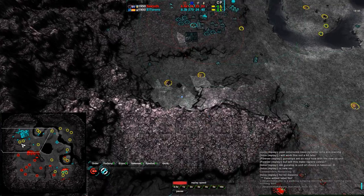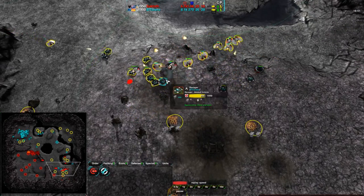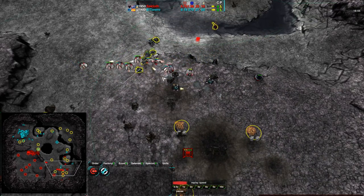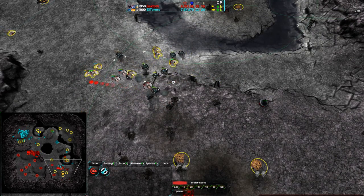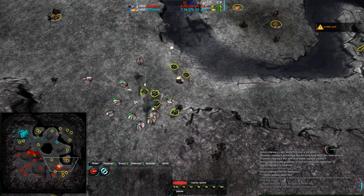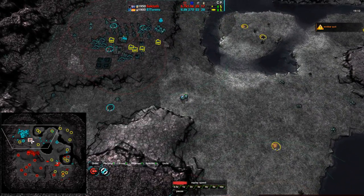Very nice move by El Torero moving those Ravagers in there — Saktoth losing his main base and most of his energy economy, while trying to support it with Rapiers. But at this point it's too late — his main base is gone. Not completely too late for the game though — Saktoth still has an economic advantage; he's still in this game. The gunship plant is still going to be effective enough. Building Banshees wouldn't be a bad idea — the Rapiers, if he gets enough of them, will be able to take out what is here. The Ravagers are trying to hit the Rapiers but they're just moving too fast, dodging the shots coming in.